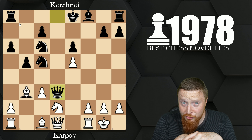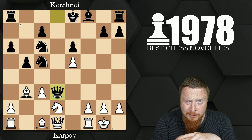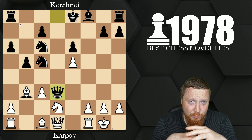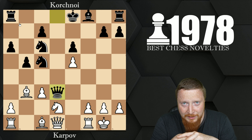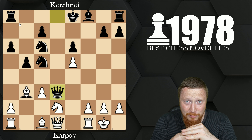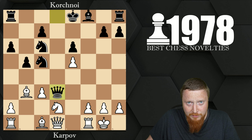American porn publisher Larry Flynt was shot and paralyzed in 1978. And the world population in 1978, only 42 years ago, was estimated at 4.4 billion. Today the world's population is 7.7 billion — nearly double that. Amazing how quickly it's grown. Thank you — like and subscribe to the channel, and we'll continue going through these brilliant novelties and looking at the evolution of chess with this video series.